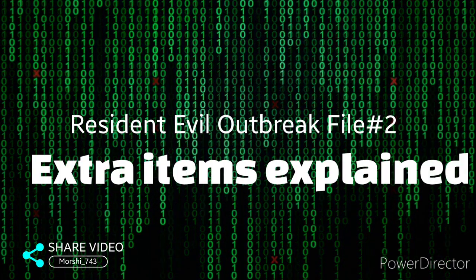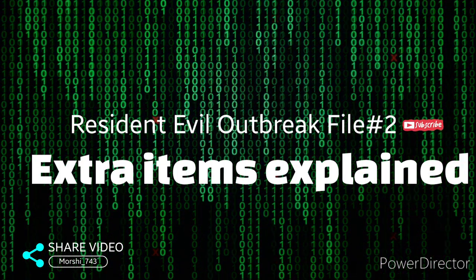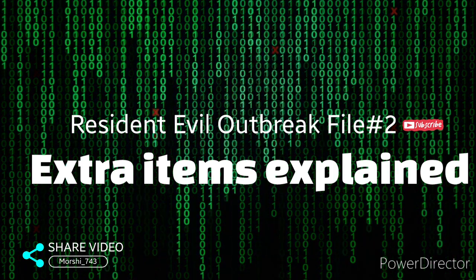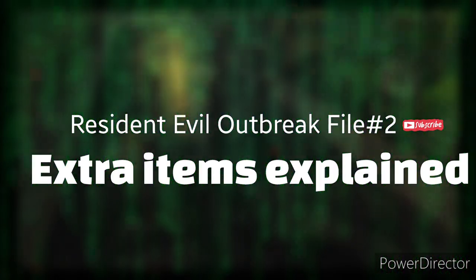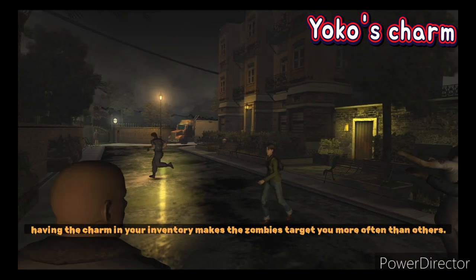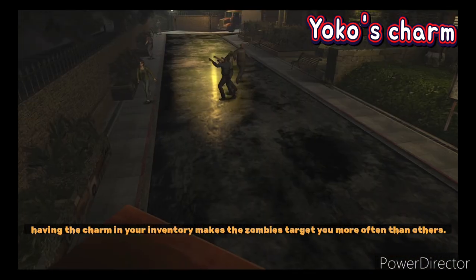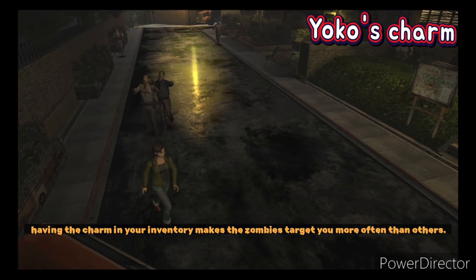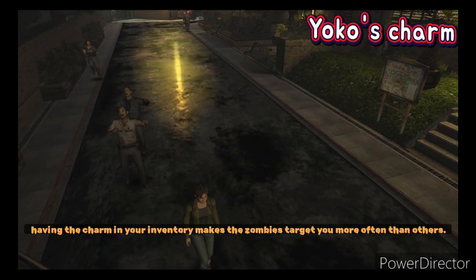We're back with another video. In this video, I'm going to show you the extra items that each character starts with. Let's start with Yoko — she holds the charm. Ever wondered what that charm is useful for?